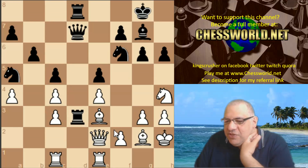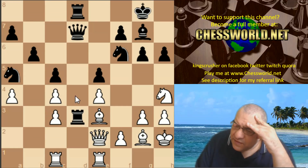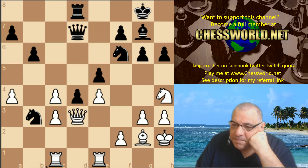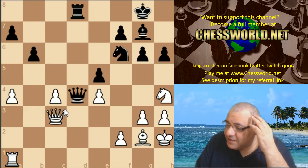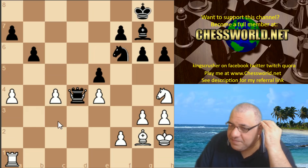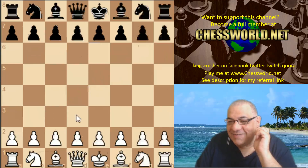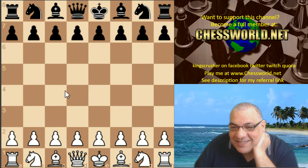I'm just getting torn apart again. It's like a really miserable position - I wonder if bishop d4 here is a tactical shot. I didn't mean that move - that was a mouse slip. Okay, this could be the end - this is the end. ID 280 is pretty vicious.